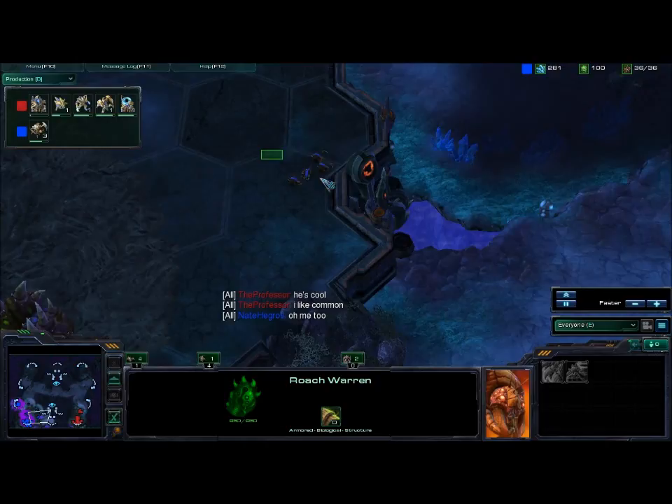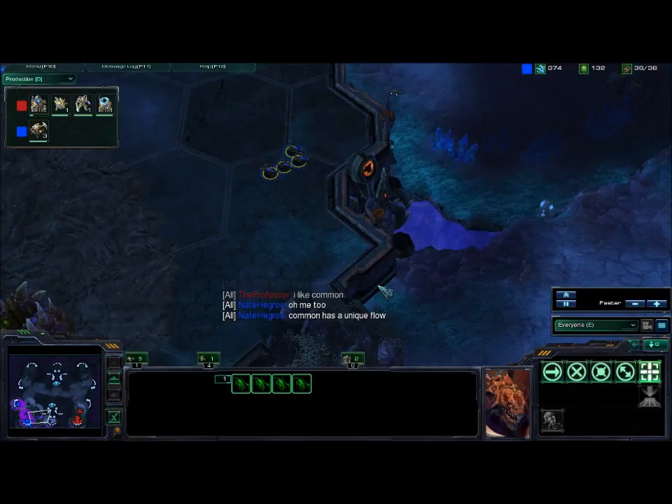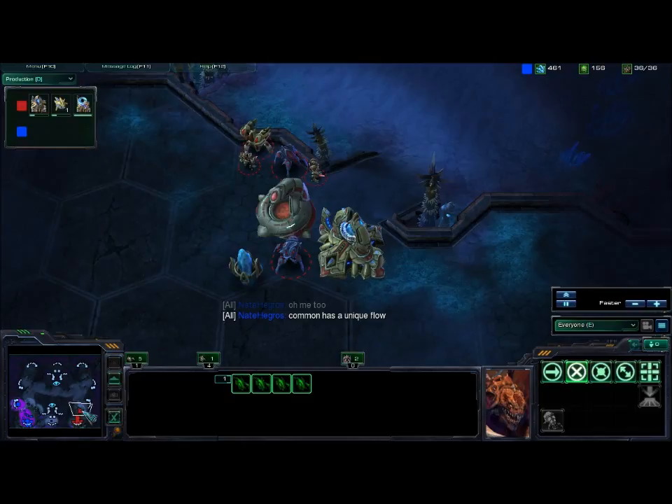His Zerglings are positioned in an awkward place — I don't know why. Maybe it's a spot for busting down these backdoor rocks, but that would be more of a detriment to myself than to him, because a Zergling run-by would always be an option at that point.